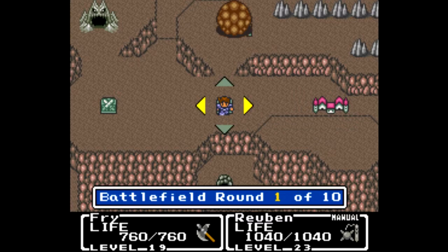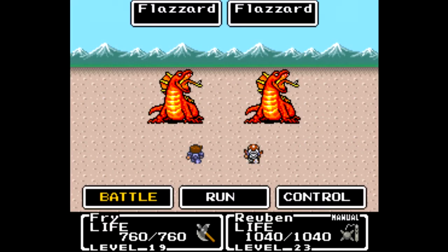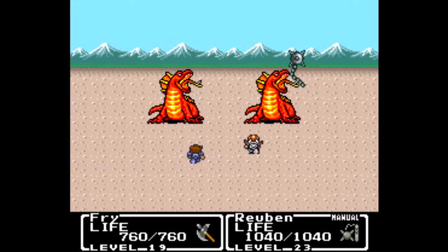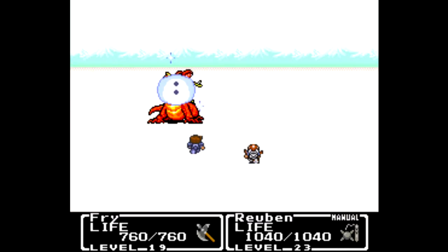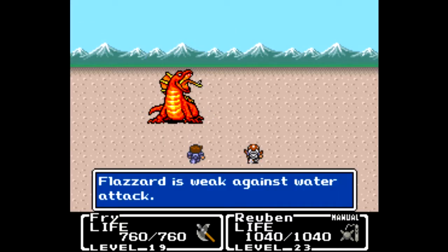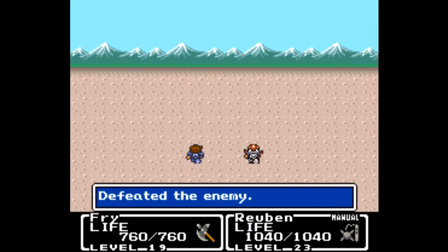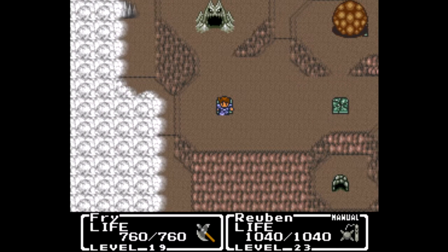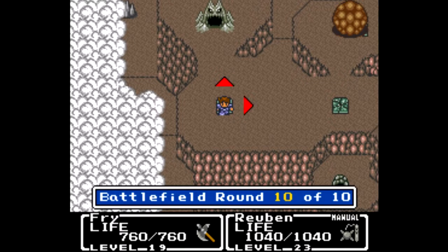After making the trek back to heal, we're ready to take on the last round of this battlefield. We're up against two flazzards again — take the first one out with blizzard and the second one out with the morning star. Even at level 19, the battle axe unfortunately can't one-shot them yet. For our efforts we do get 1200 gold — a lot of money considering the axe only cost 500. Now let's head to the final battlefield before we head into the mine.